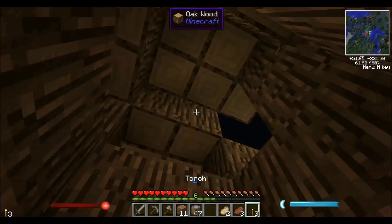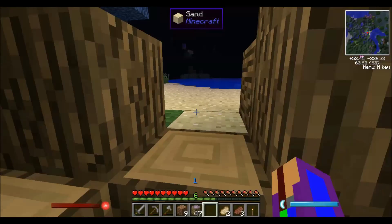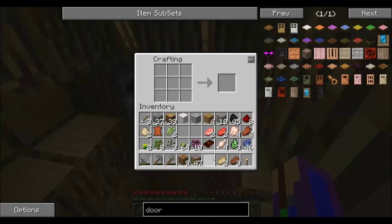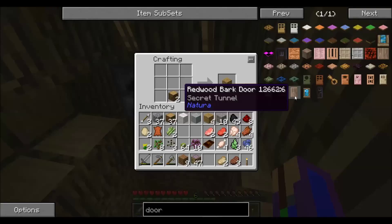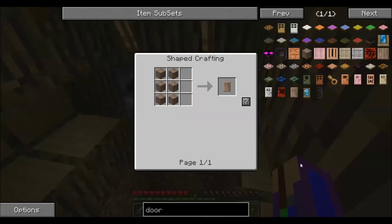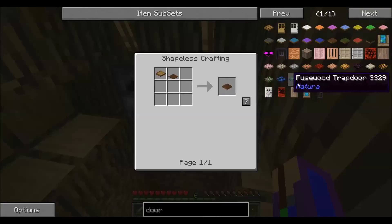We got quite a bit more wood than I thought - that's cool. Let's make a door really fast. We can just plunk down a crafting table and furnace in those perfectly convenient two little slots, then make a door. What kind of door do we want? We have a wide variety. We should make a redwood bark door. I need redwood bark - I don't have that, never mind. What is this? That's a trapdoor - a brown carpet trapdoor.